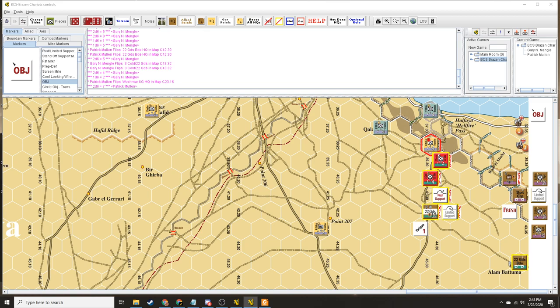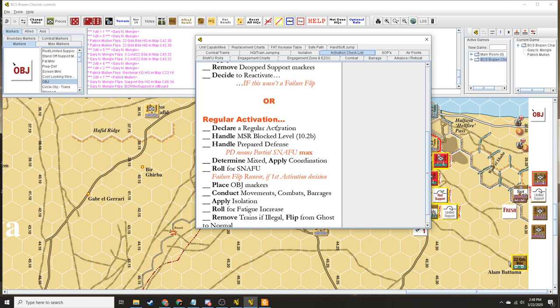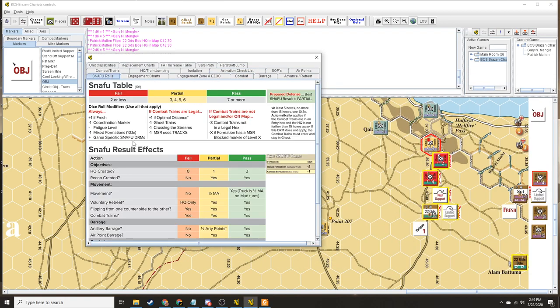Let's actually look at the activation checklist. We're going to start by flipping it to used. We're going to declare a regular activation. MSR blocked is not the case. He's not in prepared defense. Roll for snafu. I think the only thing that applies here is fresh. Let's roll it and see what happens.